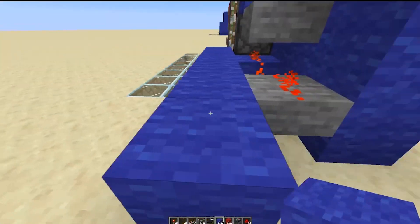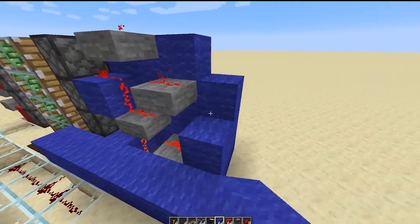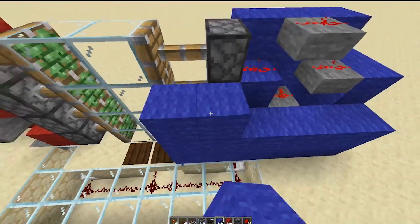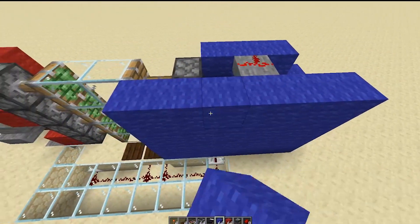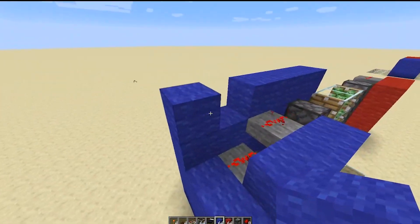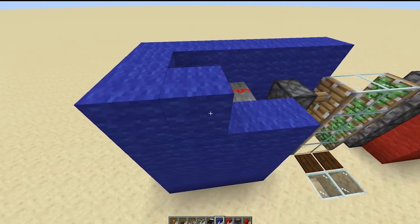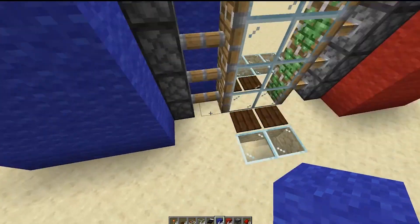Now obviously you can use whatever block you want — I'm just using the wall to show you how this is done. Let me know if you liked this double piston door idea and if you liked the circuitry to extend it, because you can make it as big as you want. I haven't tested this with honey blocks — the chances are you can actually make your door bigger and have a bigger glass door, but that's stuff for another day.